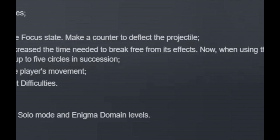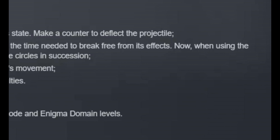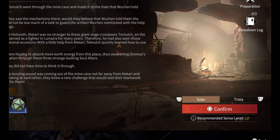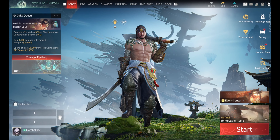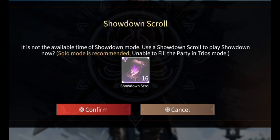The meteor rain move no longer follows the player's movement. They adjusted AI behavior probabilities at different difficulties. For Showdown scrolls, one Showdown scroll is available to enter the solo mode. Enigma domain levels and they removed the value bonus — they have done some changes like that.